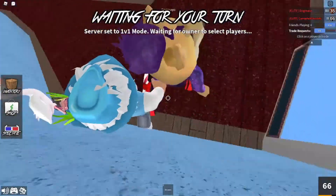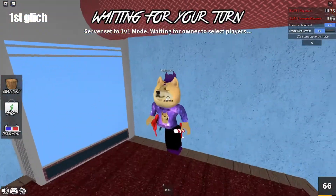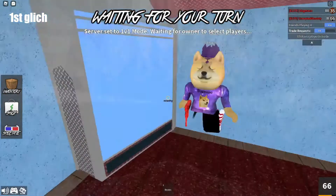Alright YouTube, so the first one — Meso's gonna demonstrate it. You can literally go through walls with this free emote. Basically, you get the Burberry Lola Attitude Nimbus emote. If you have it, you can basically get through two walls.